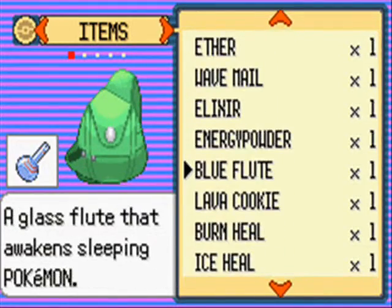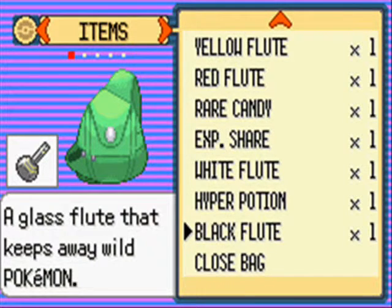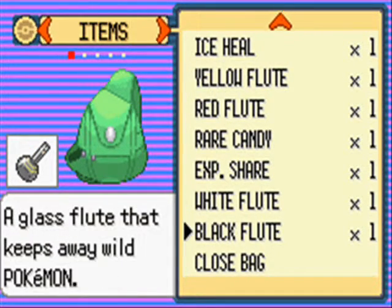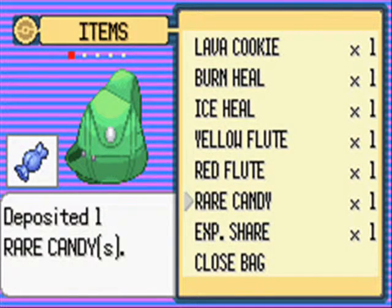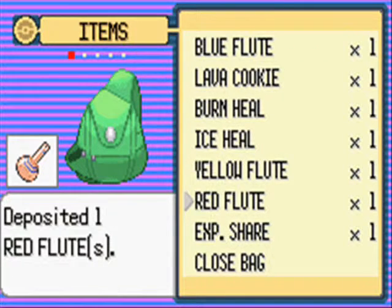So what items should we keep? We have the Black Flute from the last episode — a glass flute that keeps away wild Pokemon. I'm going to put away the Hyper Potion because no Pokemon I have has 200 HP. I kind of don't need these two so I could just put them away. I'll put away the Rare Candy. Red Flute could be helpful, but I don't think I'll get attracted anytime soon. I'll get that back if I have male Pokemon in the future.